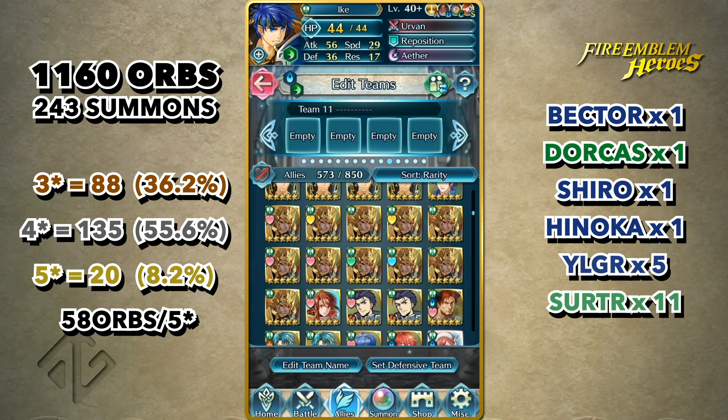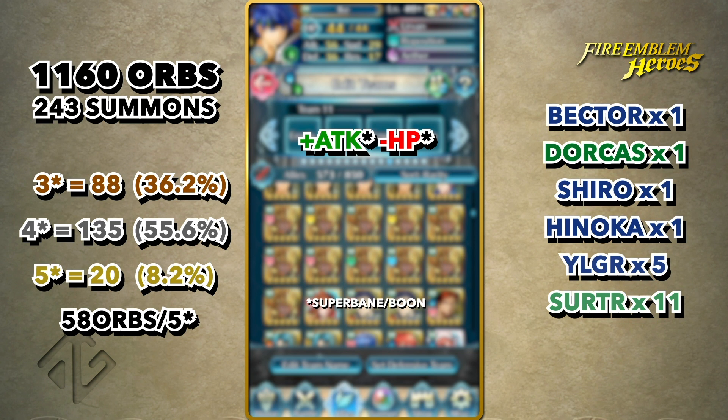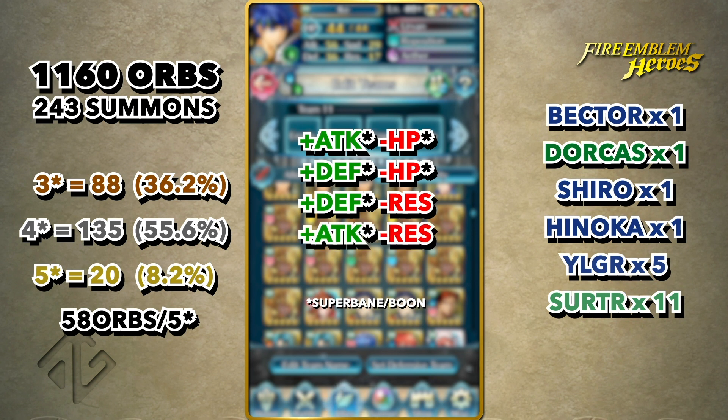Here's a question: I have 5 copies of Surtr with good IVs — a plus attack minus HP, a plus defense minus HP, a plus defense minus resistance, a plus attack minus resistance, and a plus attack minus speed. Which one would you go for, and why? Let's discuss.